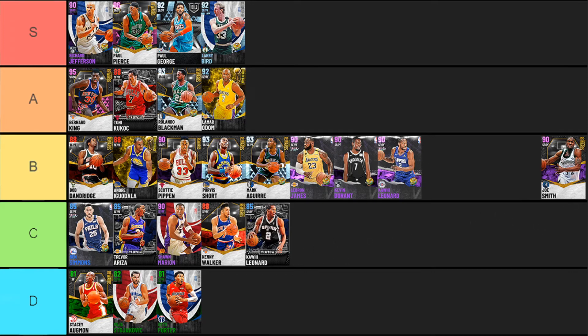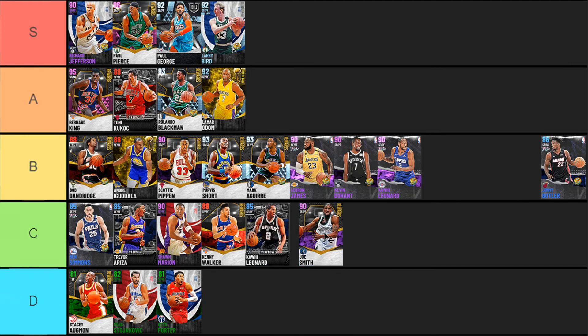Next up Joe Smith — a card that really has not impressed me. I picked him up hoping that as a six foot ten small forward he'd give me some nice stuff, but his main things are good post game and pretty good finishing at the basket, plus decent rebounding. Defensively in the post and on the perimeter, he's a little bit lackluster. He's got a pretty nice jump shot, but he's really not someone I'm jumping to use. C tier for Joe Smith.